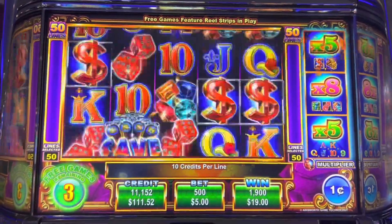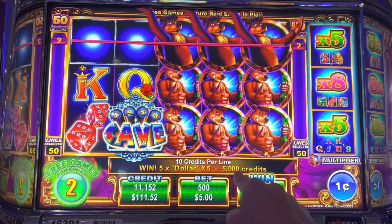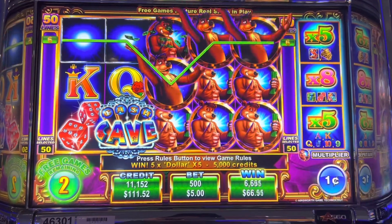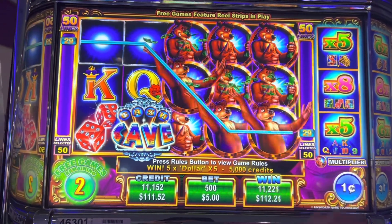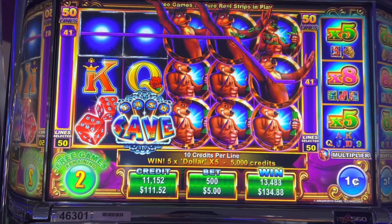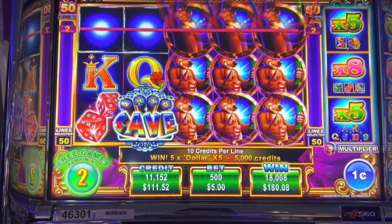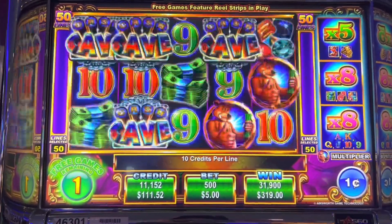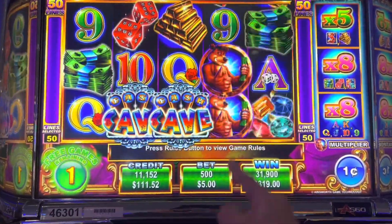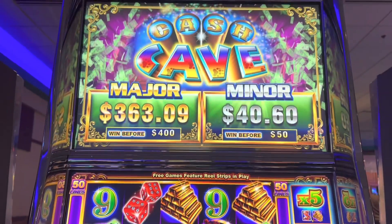Oh wow, this is a crappy bonus. Come on! Oh wow, this is great — $50 for one line! And we got three of them, that is awesome. Imagine if I get this symbol, it's gonna times eight. Wow, look at that — $319! Come on retrigger. Last spin, finish strong please, retrigger. Oh wow, this is crazy, Cash Cave!